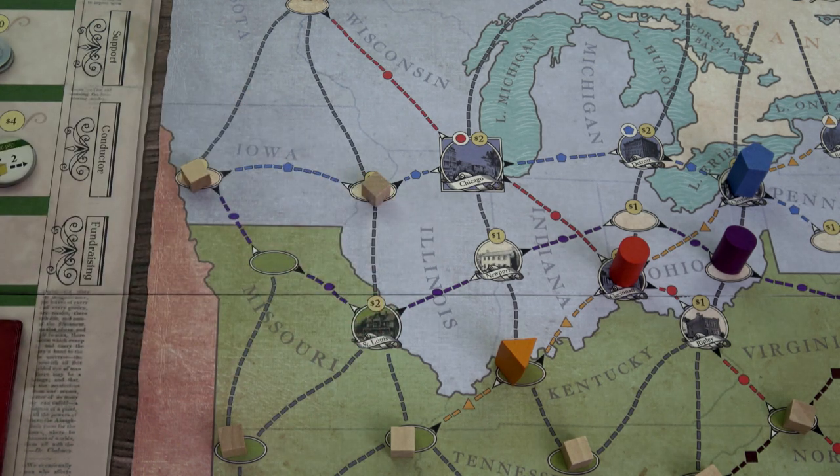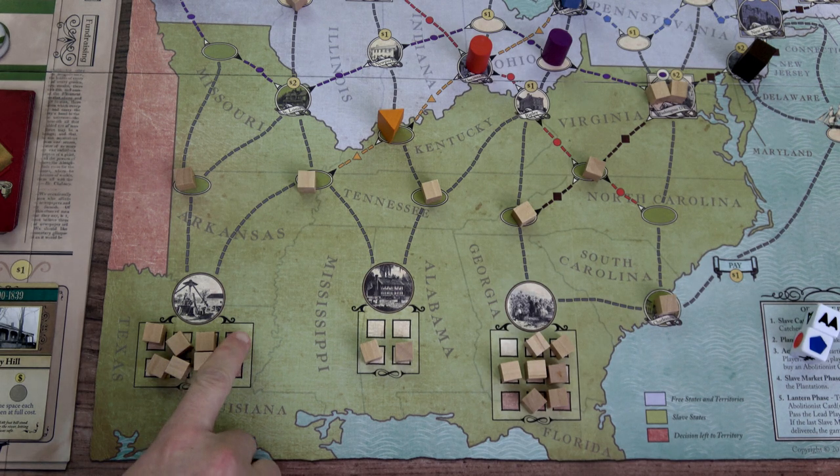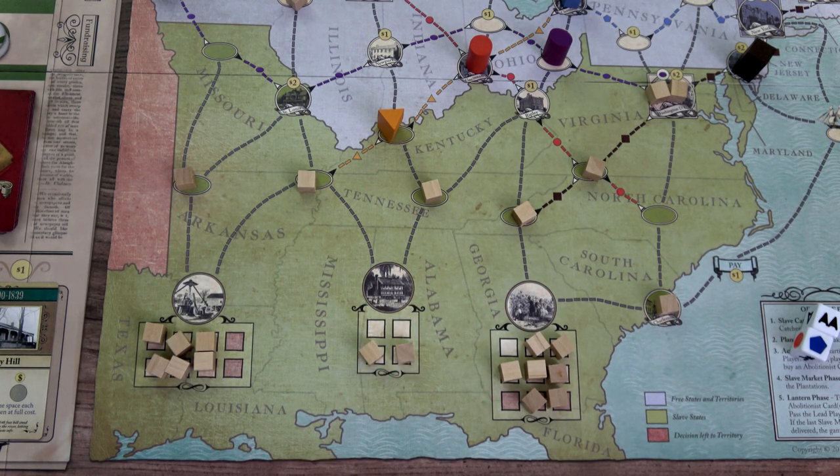We have a total of six slaves for sale, so we need six open slave spots at the end of this turn. Counting our open spaces — one, two, three, four, five, six — we actually have enough for now. That makes me feel a little better.